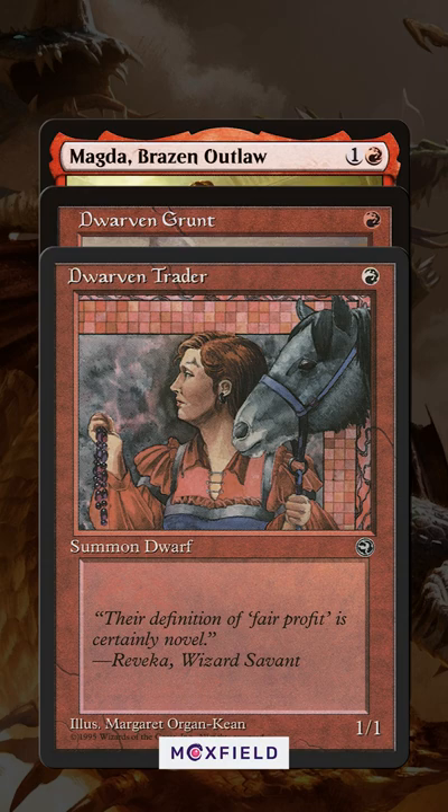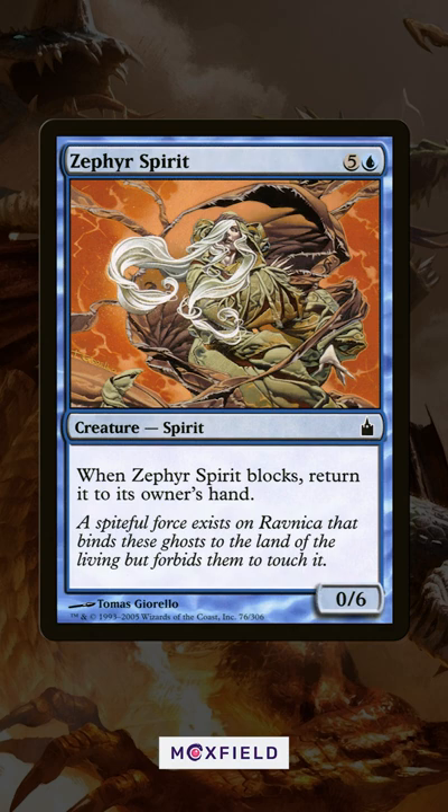When you need a creature, you need a creature. And a common vanilla creature with a downside, Zephyr Spirit, is no exception.